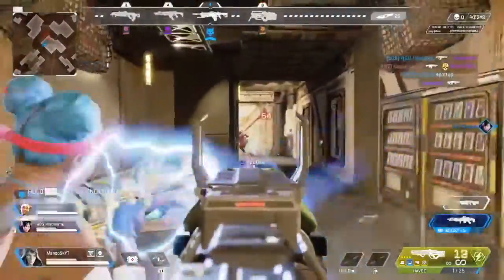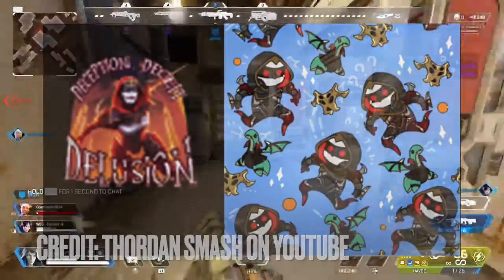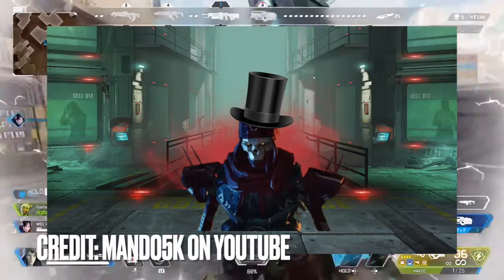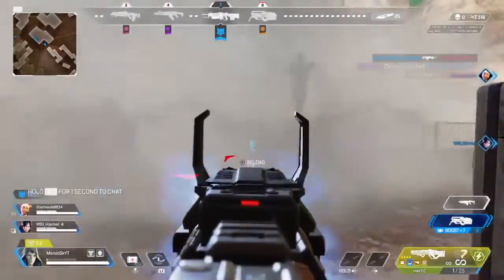I've got a good idea of what the battle pass skins would look like. We already got a sticker showing what Ash could look like, and here's what her skin should look like in the battle pass. Revenant looks like he's a magician, so I just put a top hat on him to give you guys an idea.